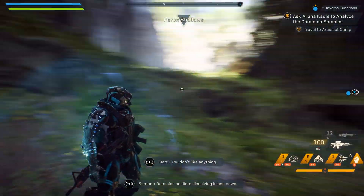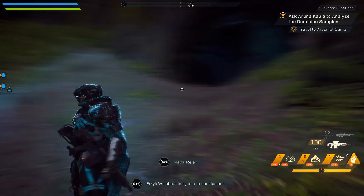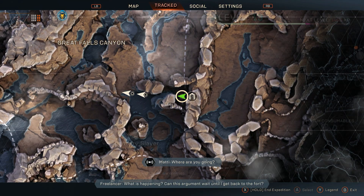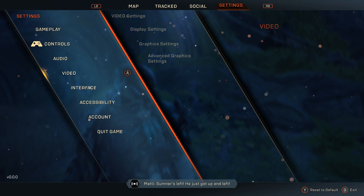You might think all you need to do is press start, head over to the settings, head to the motion blur option, and turn that off. Well, unfortunately, doing that doesn't really negate all of the motion blur that's in the game. But thankfully, the steps from here are pretty simple.